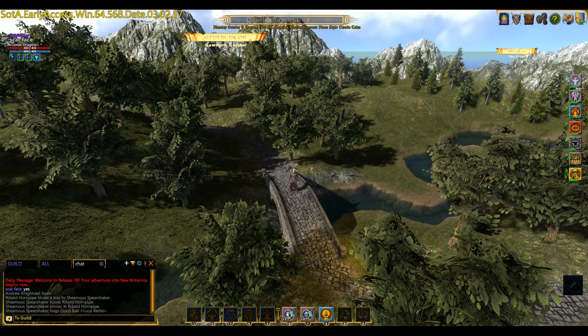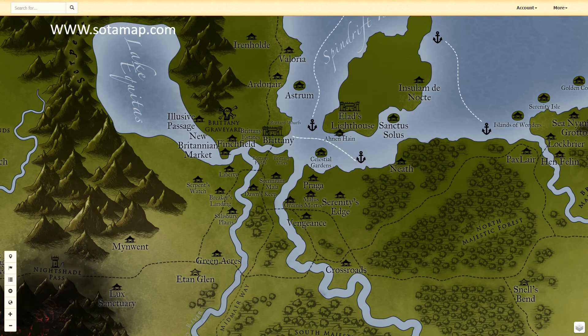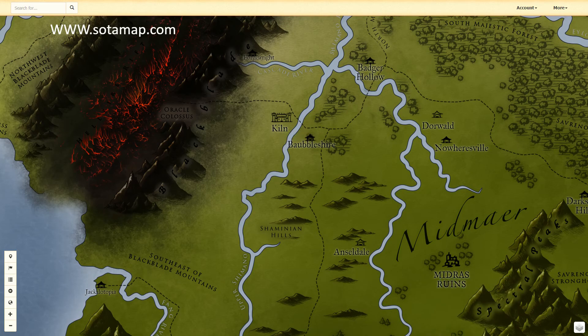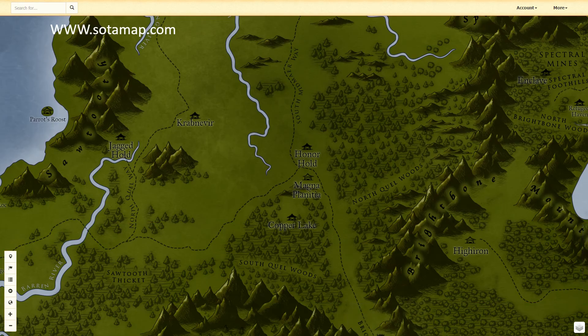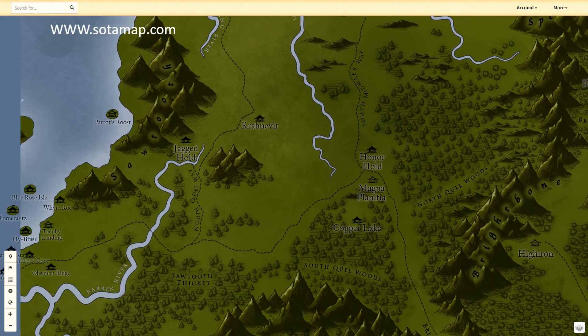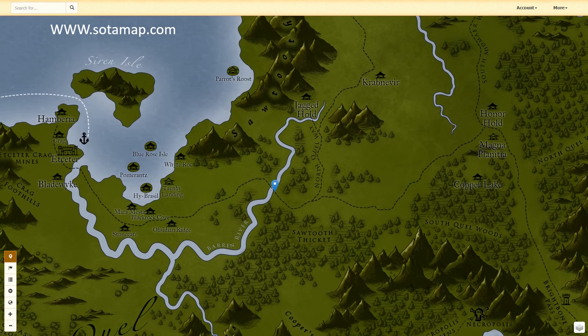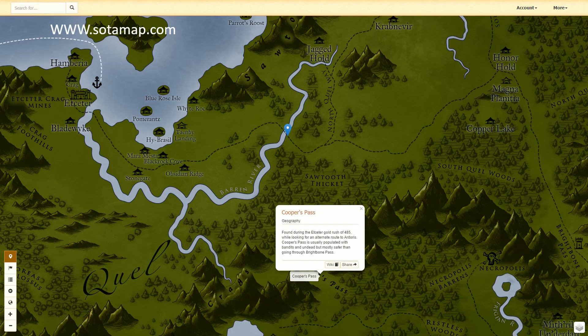If we look at the SOTA map and zoom down to our normal area where we start from, we have Britney. We've followed the path all the way down through Midsummer's Way, past the Badger, past Bumble Shire, all the way down South Midsummer Way and on a hold. We are just here, just where the bridge is.